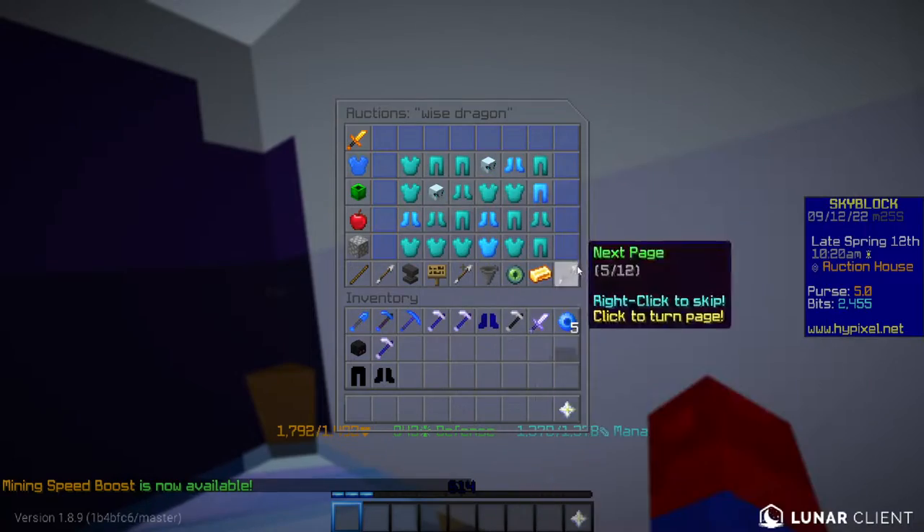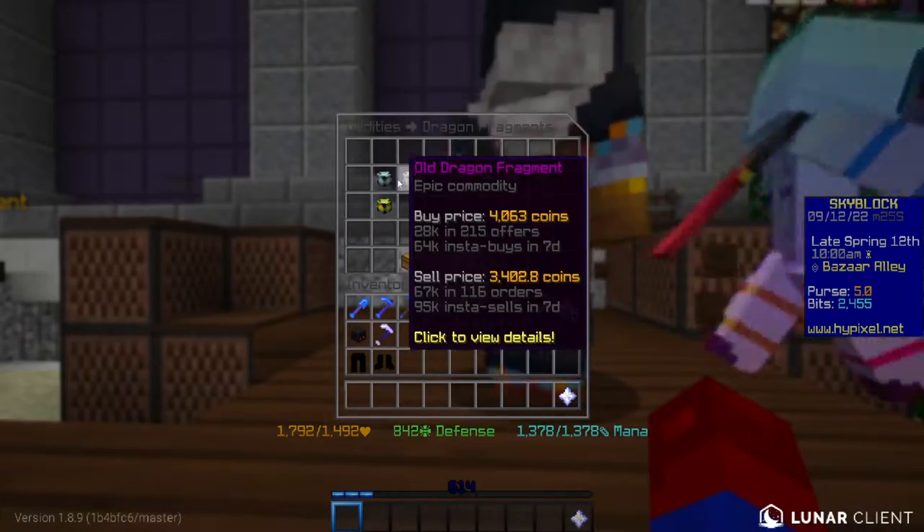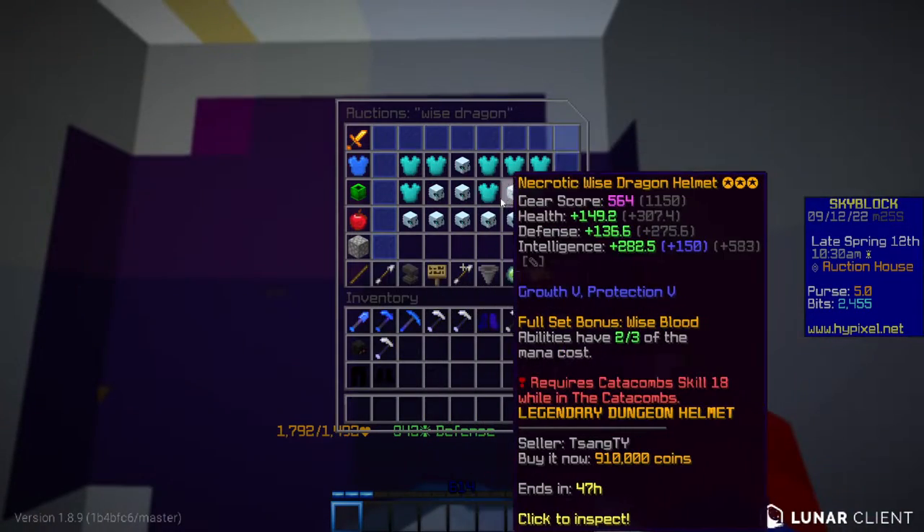You can quickly get this armor by assisting with dragon kills, or saving up coins to buy it from auction, or just straight up buying the fragments from Bazaar. Each piece can go anywhere from 750k to a million coins in the bin.